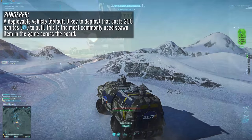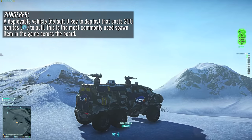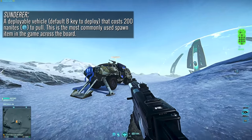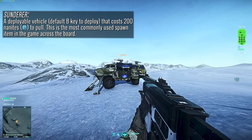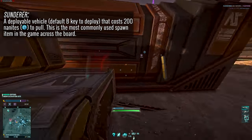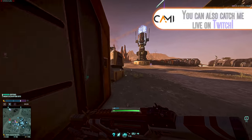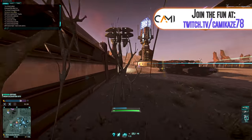Firstly we have the Sunderer. This bad boy is probably the most commonly utilized asset in the game for maintaining an offensive. Nine out of ten times when you're looking at the spawn options at a base, one or two of them are very likely to be a Sunderer. Sunderers are relatively bulky vehicles but their size makes them easy targets for C4 attacks and armor columns. But by placing them in smart locations you will improve not only their survivability but also the survivability of your spawning troops.